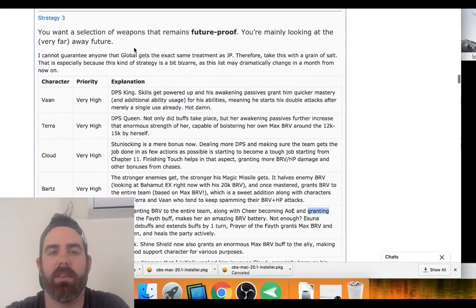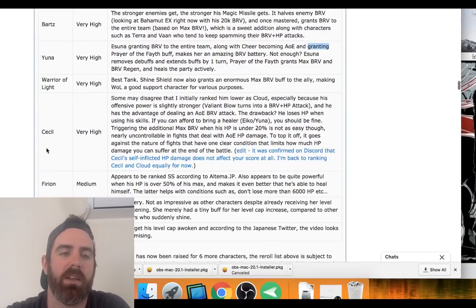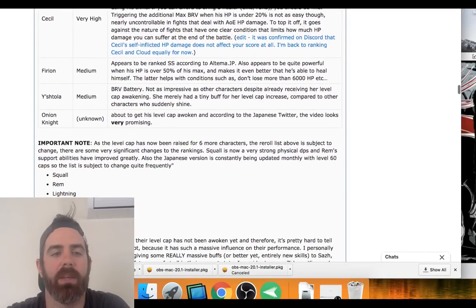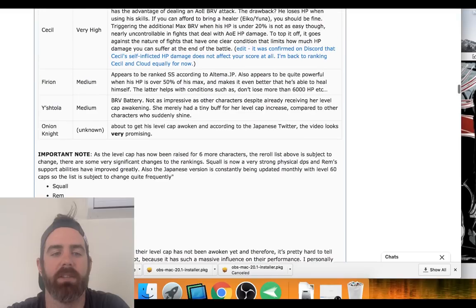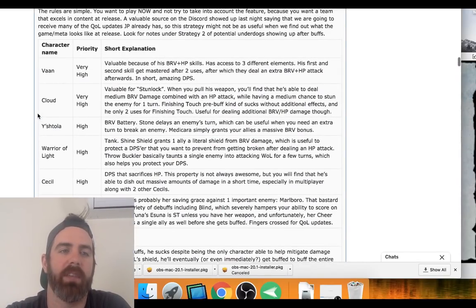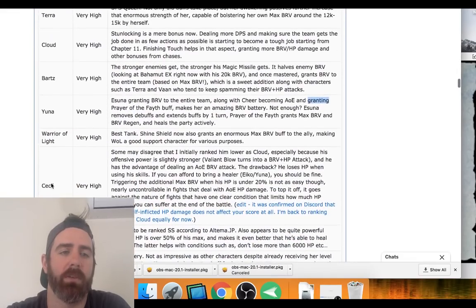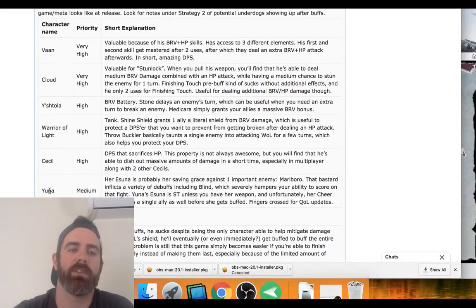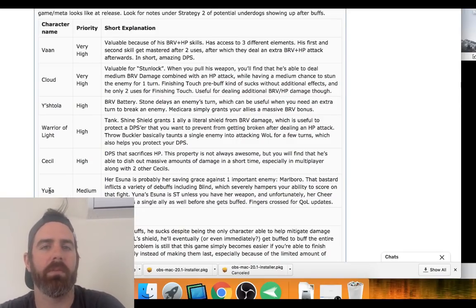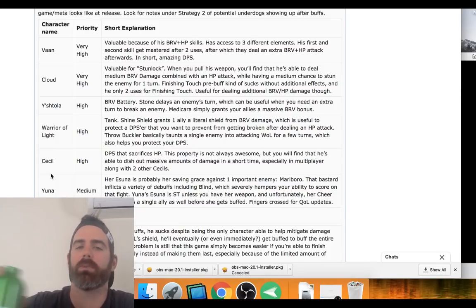The other thing they recommend is going for future-proof units: Ban, Terra, Cloud again, Pirates, Yuna, Warrior of Light, CISO, and then to a lesser extent Furion, Stolen, and Knight. Combined, Ban and Cloud are very good; Yuna with Eureka is going to top the list as well, then Warrior of Light and CISO. So really these top five or six are good at the start and also future-proof. We're definitely looking for maybe two of the top six here.